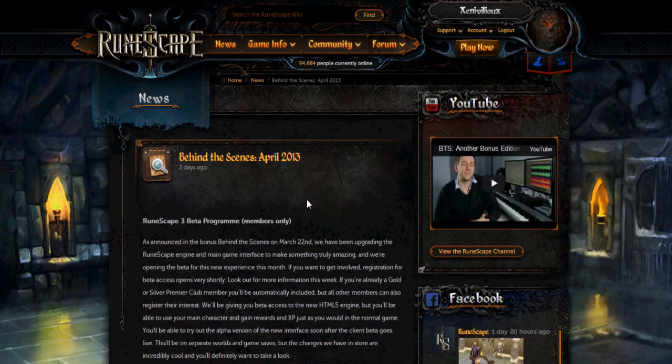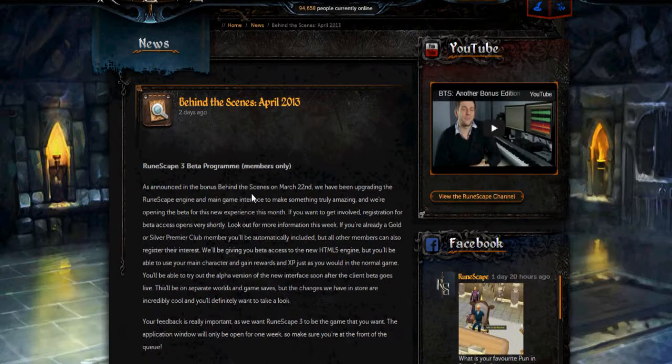It's April and there's plenty of stuff to talk about in the behind the scenes, as well as the update released just yesterday about dual wielding and the charming imp in Dungeoneering. But firstly, the RS3 beta program.